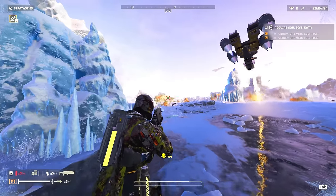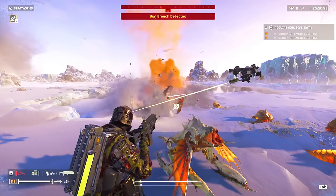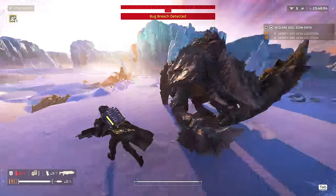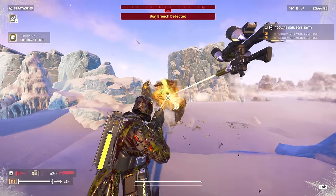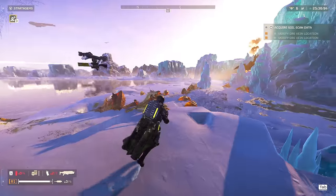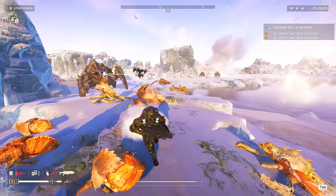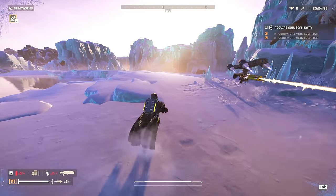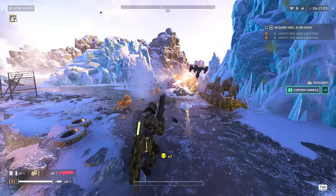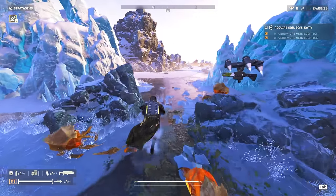Tip number four is one you'll learn the hard way at higher difficulties: don't take every fight and every patrol. In the lower difficulties you can confidently engage every patrol without much issue. But as difficulty ramps up, patrols stop being small weaklings and start becoming mid-to-large-sized enemies that call big reinforcements. On Extreme difficulty, for example, I've come across Charger patrols that really aren't worth the effort. They don't give you extra XP, requisition, or samples, so your best bet is to avoid patrols at all costs — they only waste your time, your stratagem uses, and possibly your life, which drains your reinforcements.